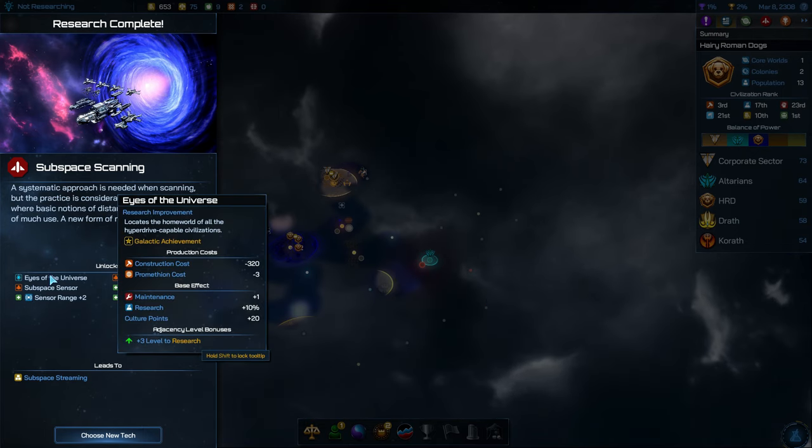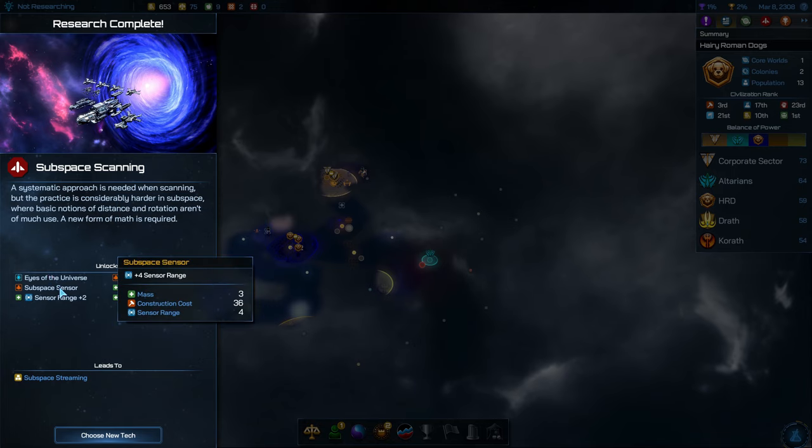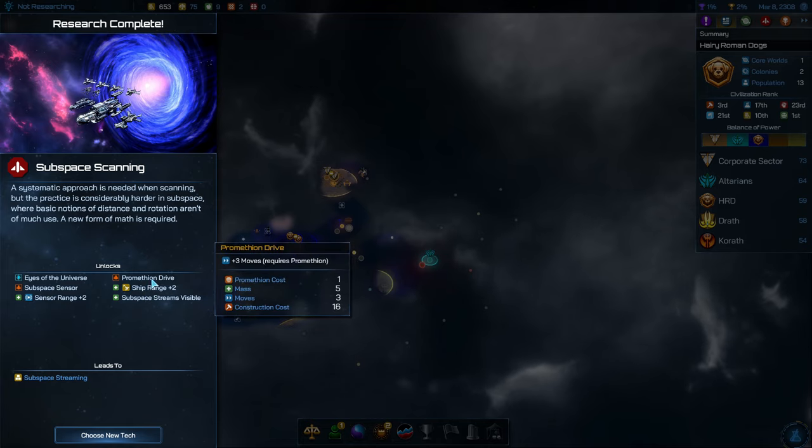We got our subspace scanning. So this allows us to construct the Eyes of the Universe, which locates the homeworld of all hyperdrive capable civilizations. It's a galactic achievement so only one civilization can do it — it's kind of expensive though. It'll also increase research on planet by 10% and give you plus 20% culture points, so it's pretty good. We also get a few things for our ships: increased sensor range and ship range. And we can now see the subspace streams — I think those are the hyper lanes.